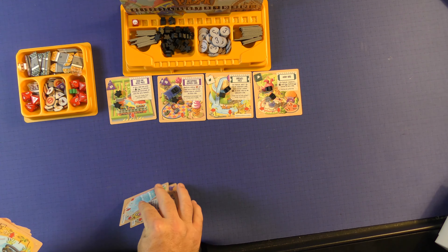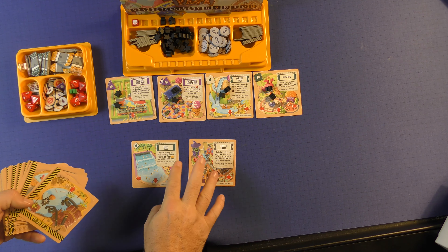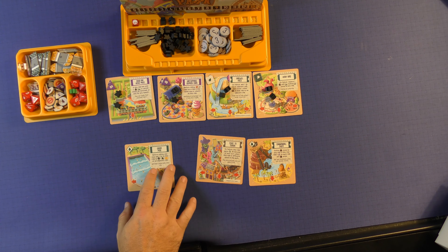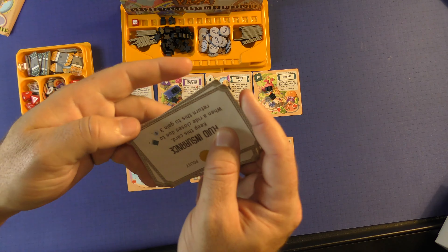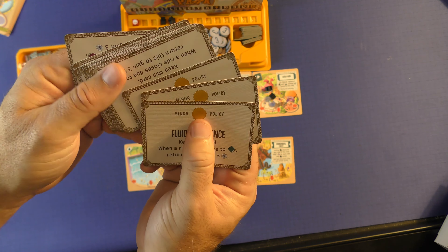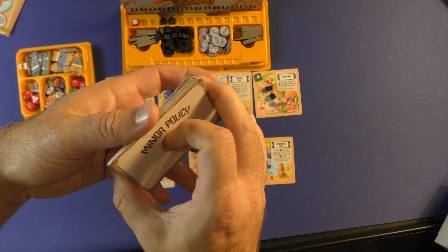Then you'll shuffle the rest of the ride cards, and you'll put three of these face up for players to choose from as the game progresses. Then you'll take the minor policy cards and put these by type so you can see them here. These will be set aside for the players to earn during the game.